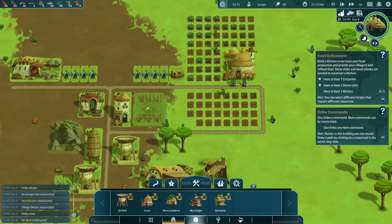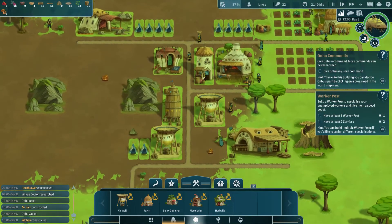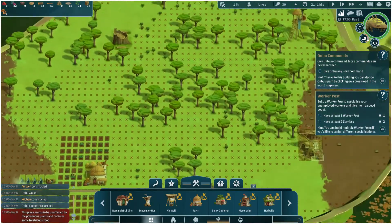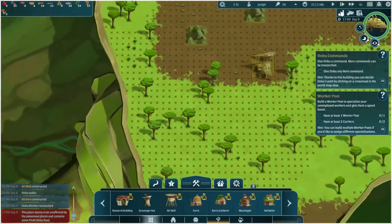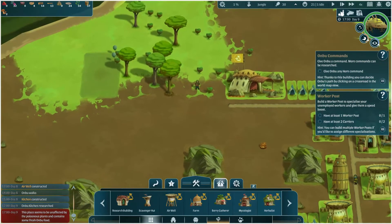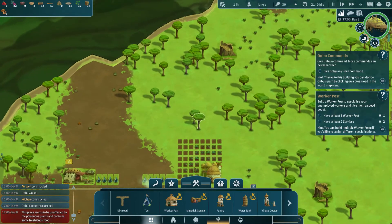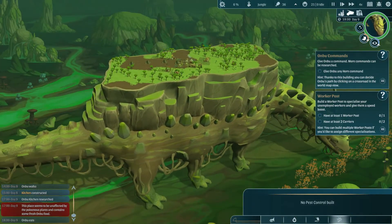We're on the move again. We did want to build a scavenger hut — let's see. Scavenger hut: these need to be placed on the outskirts. Where to place you? Let's put you there. I don't know where we're going. Feeding time — look how happy he looks!